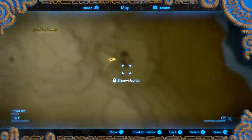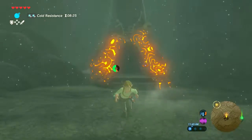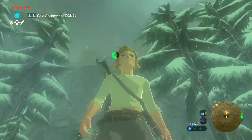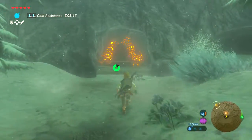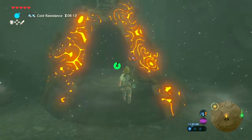Once you have that, make your way through this little valley, paraglide down, and the entrance will be covered by breakable boulders. You'll see the cracks in the boulders, so just throw a bomb to break the entrance. Now that we've made our way to the shrine, let's go inside.